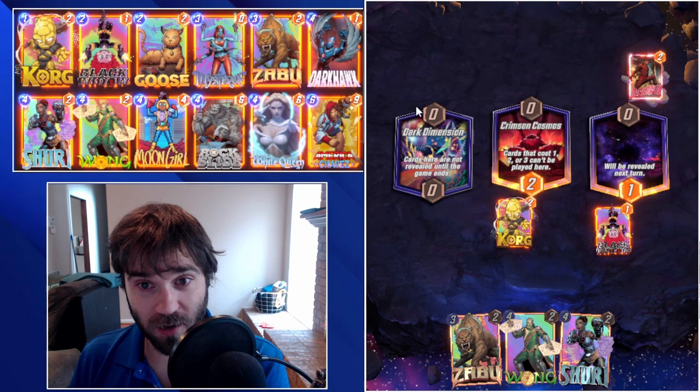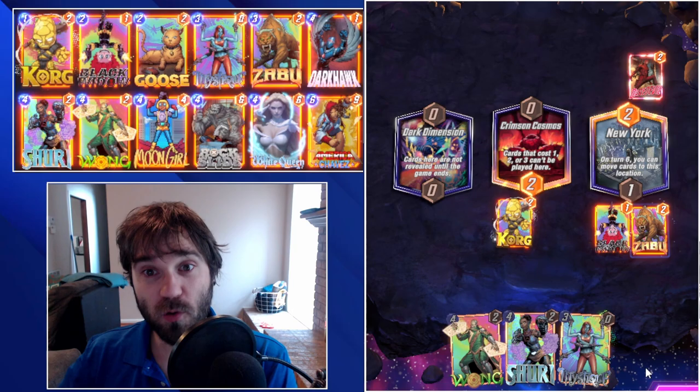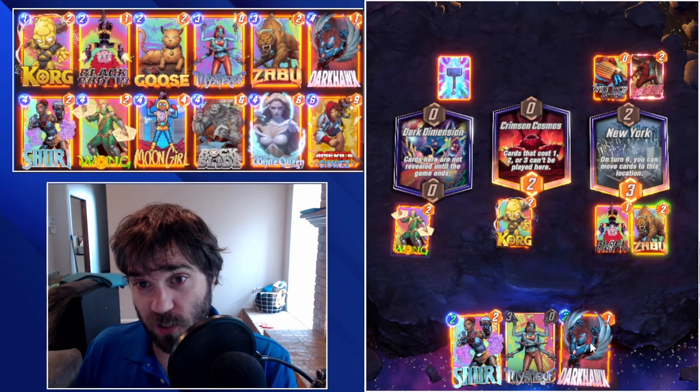Initially looking at this list, it does have some of your stronger cards. It has your Hawk, your Rock Slide, which by itself is really strong. It has Shuri and Wong. And so this is a very pay-to-win deck. This has a lot of flexibility. You can lock the opponent out with your Goose. You could copy that Goose's ability with your Mystique. You could drop Zabu. You could copy Zabu's ability with your Mystique. Or you could hold it to copy onto your Hawk or your Wong.